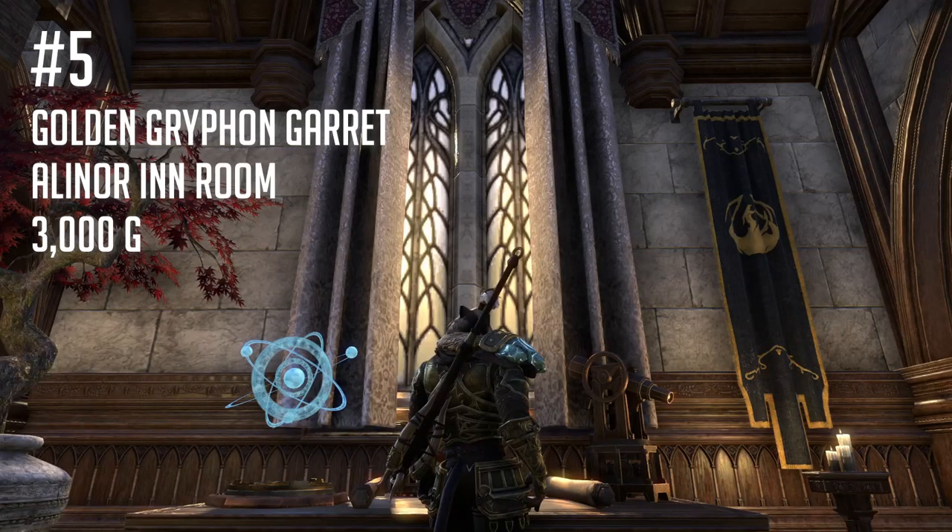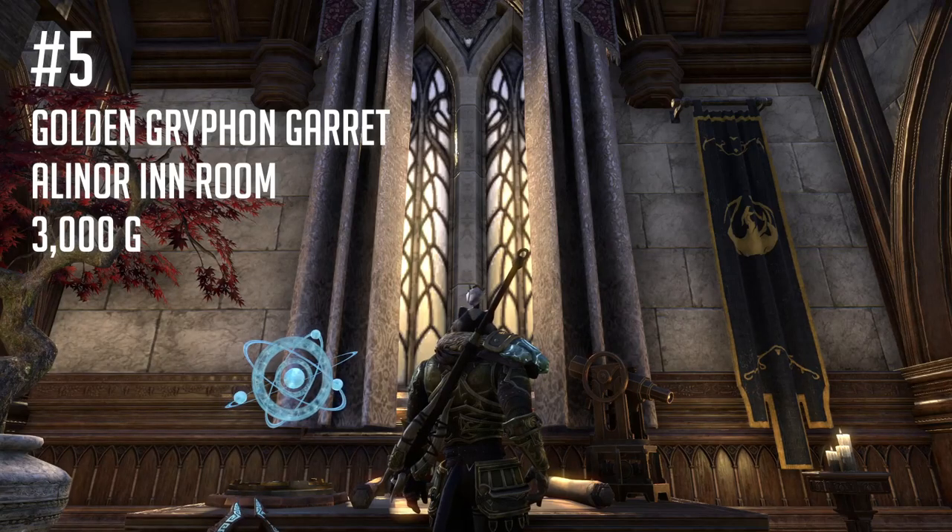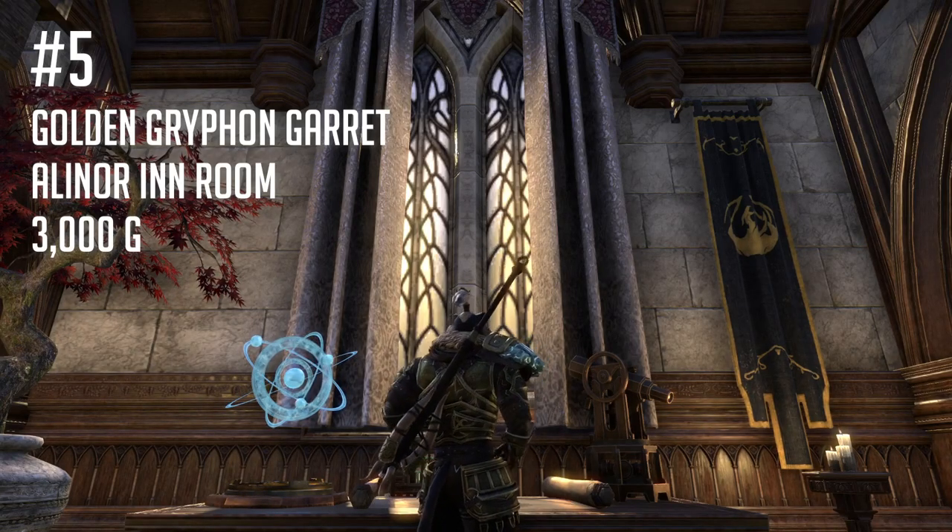The only real downside to this particular inn room is that it's on the opposite side of the city from the wayshrine and the crafting stations, so it's a little bit of a jog — but it still provides great access to all these services.